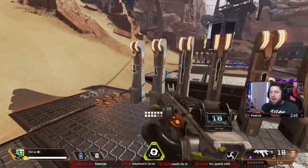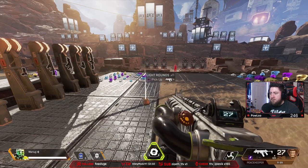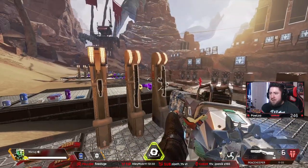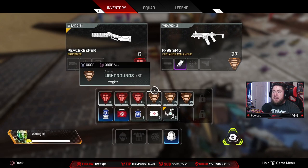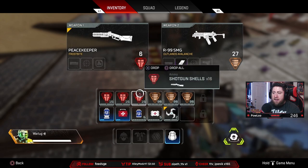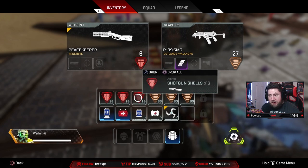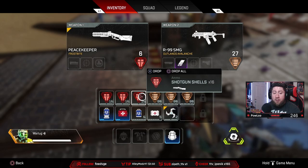240 rounds on any weapon in the game, regardless of what anybody says, is more than enough for any gunfight. If you're fighting multiple teams you may need to pick up more ammo, but 240 is more than enough. Even with something like the R99 with the purple mag attached, 240 fills up those slots. If it's not a Peacekeeper, you want three slots of ammo per gun — you should never need more than three slots of ammo each, unless you're doubling up on light ammo. Even then, no more than 400 rounds total.